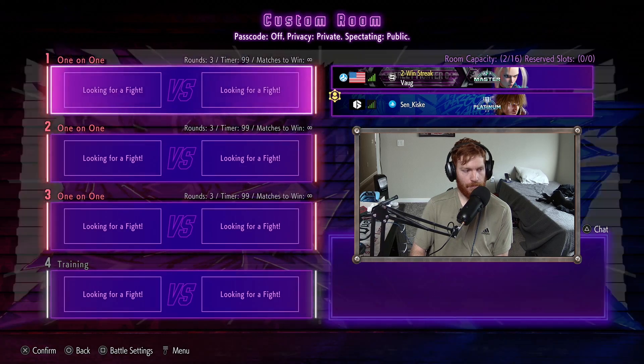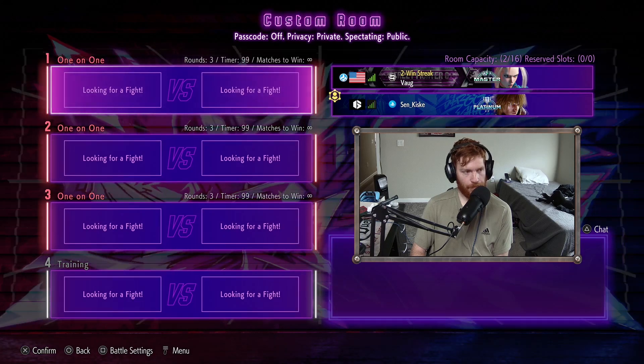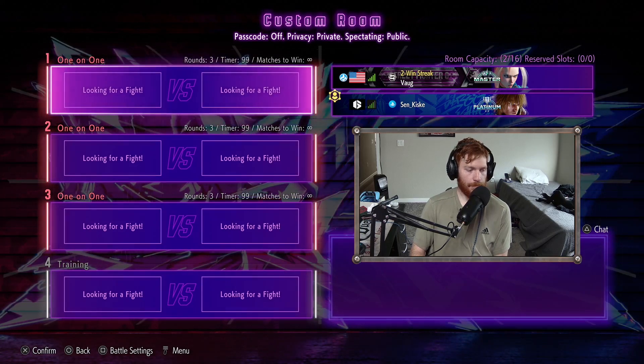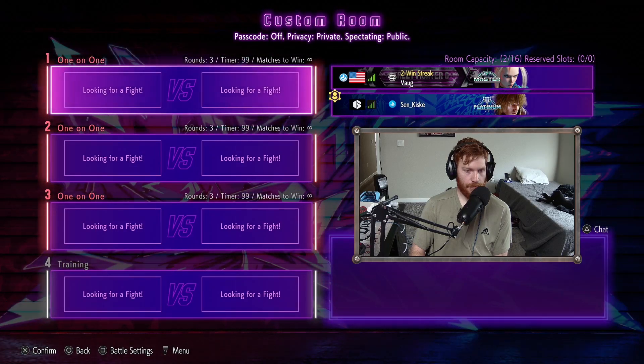In Street Fighter, people say it's pretty much strike-throw. There's a little bit more nuance to that, but that's essentially what it is. The mix-up is strike-throw, and some characters have overheads. So when your opponent gets Oki, a lot of times it's when you're not back rolling. When you back roll, for certain opponents, certain characters, you can prevent them from getting the mix-up.